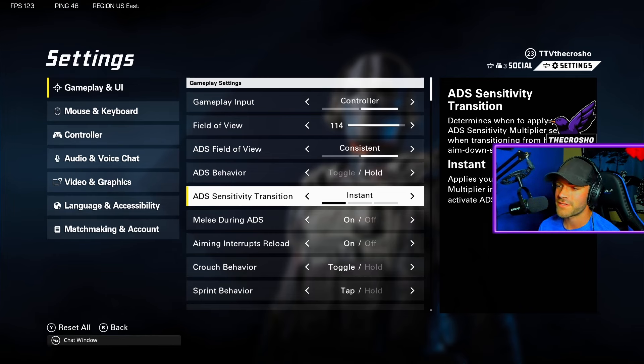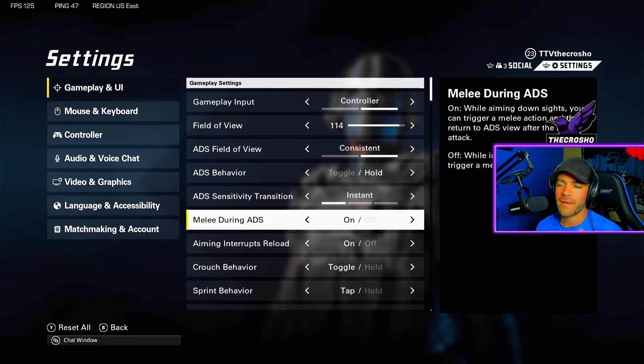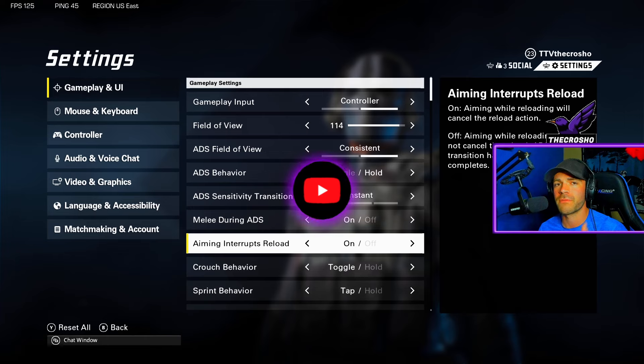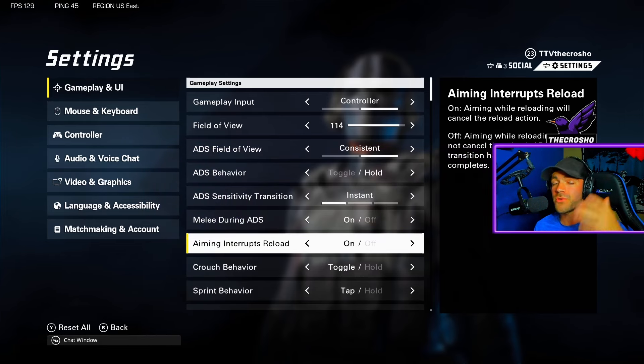Sensitivity transition: I'd always keep this on instant. Melee during ADS is also preference — I have it on just in case I'm using an SMG and someone's in my face and I want to melee or I'm out of ammo. Aiming interrupts reload — 100% keep this on. This helps you reload-cancel the animation. Your bullets actually refill before the animation finishes, so you can aim in and interrupt it.